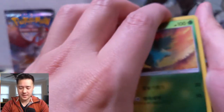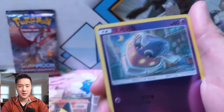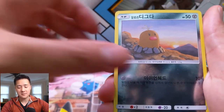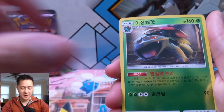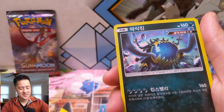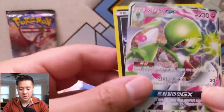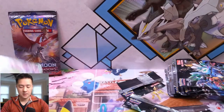We're taking a quick break from Unbroken Bond — don't worry, we'll get back into that, a couple people requested more of this content. I'm so excited for this set to come to English. Once it gets confirmed I feel like I'm going to have to go easy on Unified Minds just to save up for Ultra Shiny because it's going to be epic. Oh, is this our SSR? Nope — it's just a Gardevoir, one of my favorites though. Nice pull!